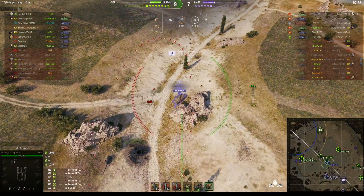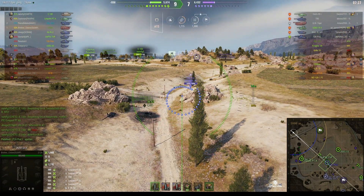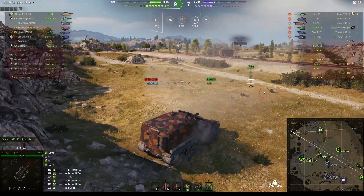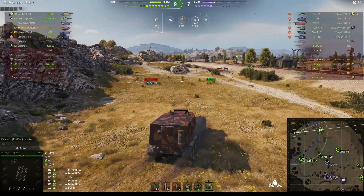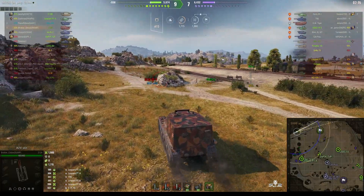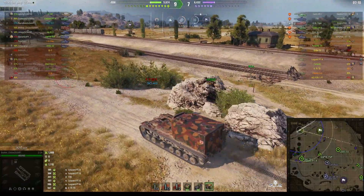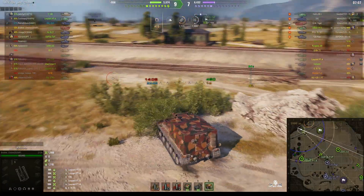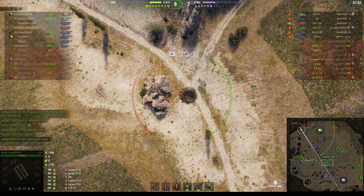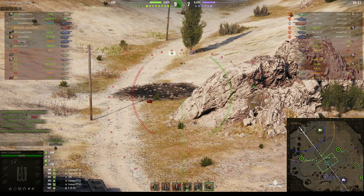The only enemy we haven't seen so far is the GW Tiger on the enemy team, and I suspect he's somewhere in K4 or K5. He fired that one and pulled away straight away, so we didn't get to see what happened to that shell. The enemy doesn't have any light tanks, so we don't have to worry about somebody suddenly appearing out of nowhere.